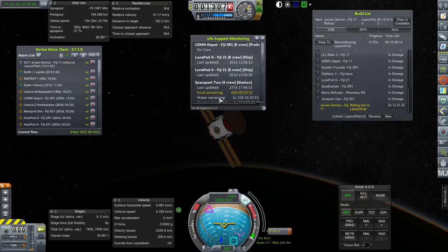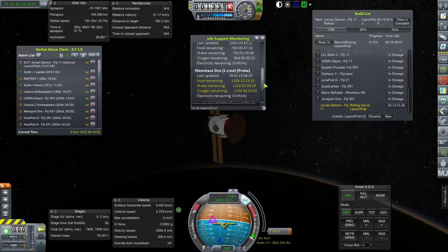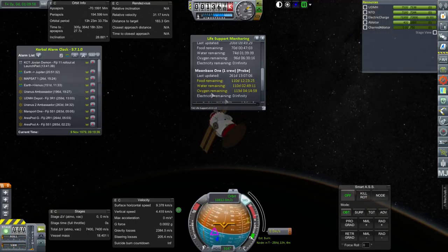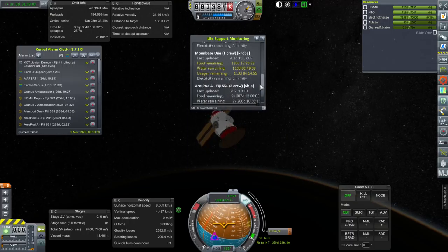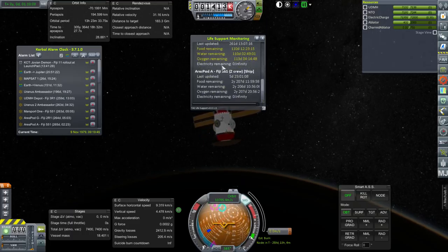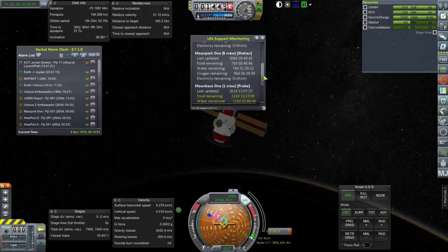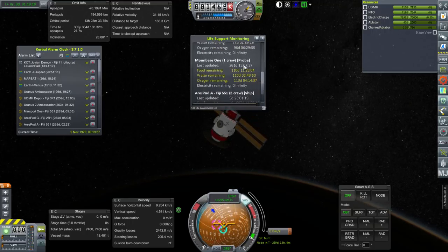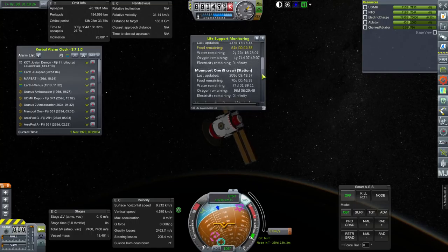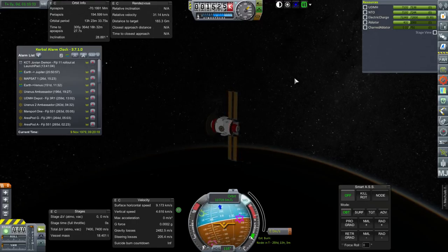We'll probably also have to take care of a resupply mission for Space Port 2 - that's our Earth port. Moon Base 1's one crew there needs another resupply too. I wonder if we can reuse the supply lander that landed there - though it toppled, didn't it? So we probably can't. Everything needs to be resupplied. On that note, thank you for watching. I hope you enjoyed this video, and I'll see you next time.